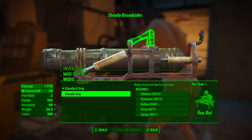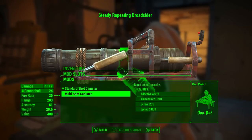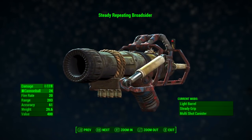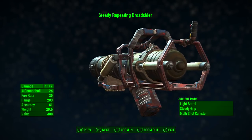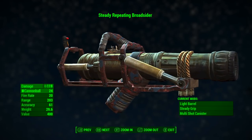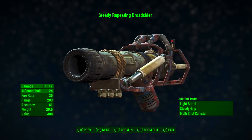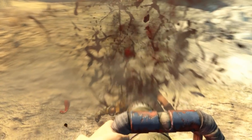For mods, we're adding the light barrel for better hipfire accuracy, the steady grip for better recoil and hipfire accuracy, and the multi-shot canister which increases ammunition capacity from 1 to 3. Once fully modded, Broadsider still has a base ballistic damage of 119, but its fire rate has increased tenfold from 2 to 20. Accuracy decreased slightly from 63 to 61, weight increased from 27.4 to 29.6, and value increased to 400 caps.